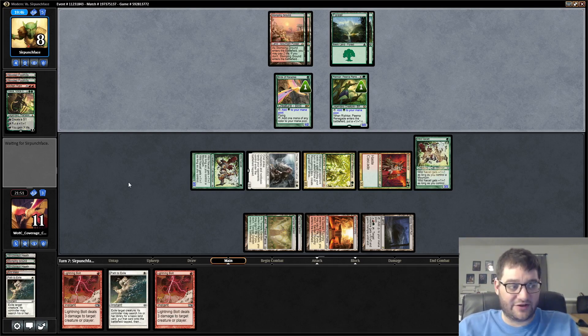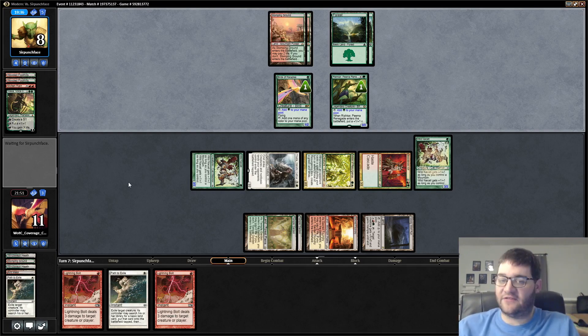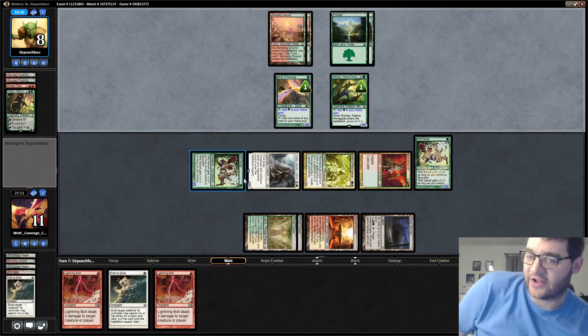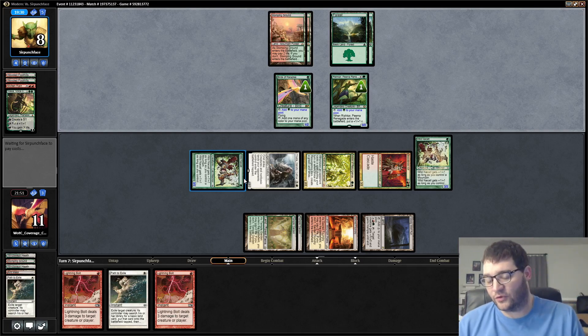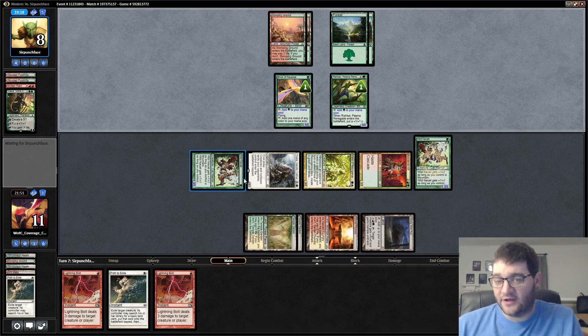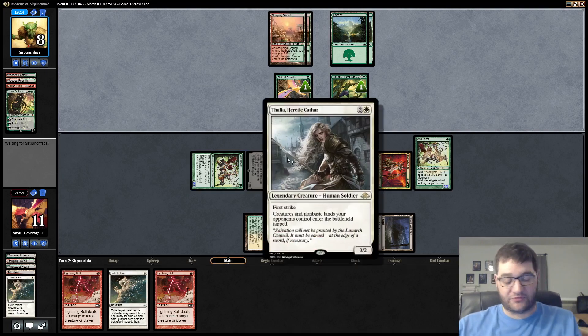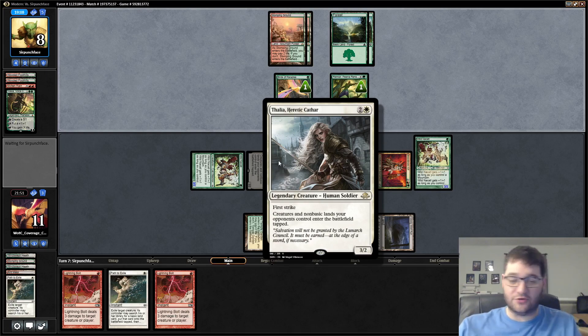Thalia is actually very good here because it makes their stuff come into play tapped. And like I said in the intro — if you watch the deck intro — that's what our deck wants to do: turn things sideways. I actually added this card; it wasn't in the original list I found. I love this card and I think it's a very good fit. There are some flex spots in the deck — you can shave Voices, trade the three-drop spot for Kitchen Finks, Griselbrand Pride Mages, Selfless Spirit, things like that. I think Thalia is a very good three-drop for the deck, better than those other options.